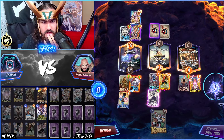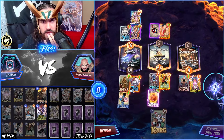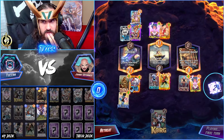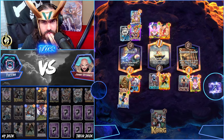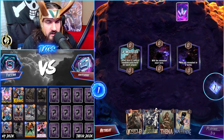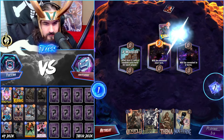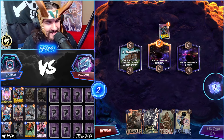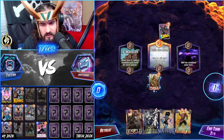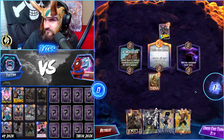I'm adding 8 plus 3 is 11, plus 2 is 13. I like this. They don't move Jeff — interesting. And a Kitty. Nocturne with our Jeff allows us to win there.